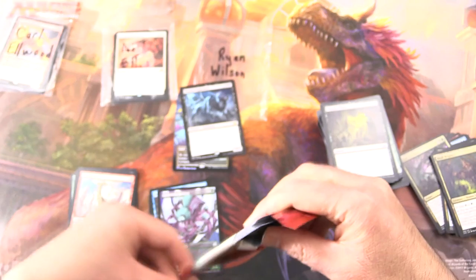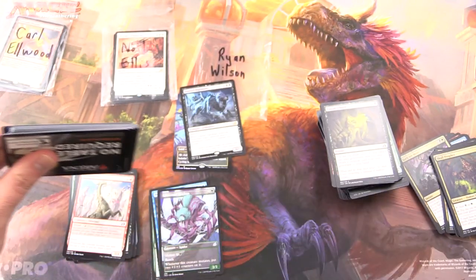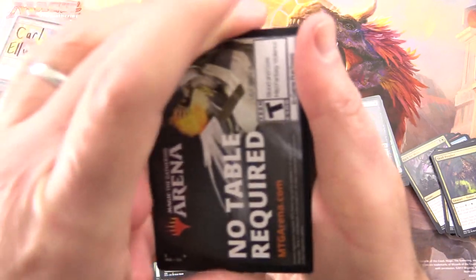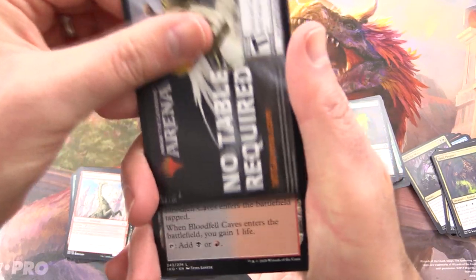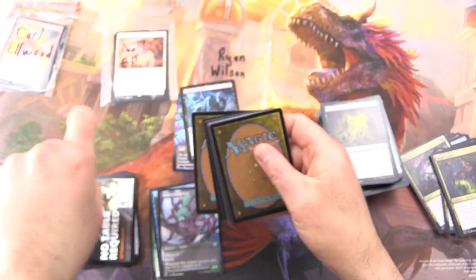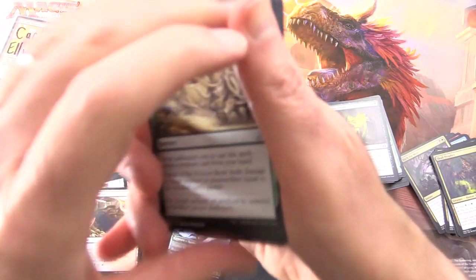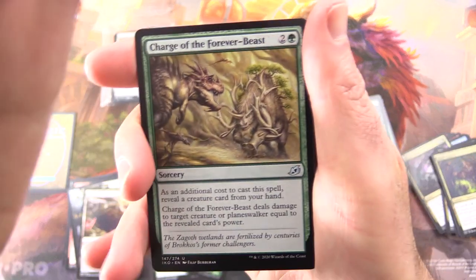Last pack, and I hope you enjoyed this video. If you did, give it a thumbs up. Hit the subscribe button for more Magic the Gathering unboxings, and be sure to tap the notification bell to be notified as soon as a new video is released. We got an MTG Arena token, Bloodfell Caves, and I'm going to slow roll the rare — keep you in suspense.